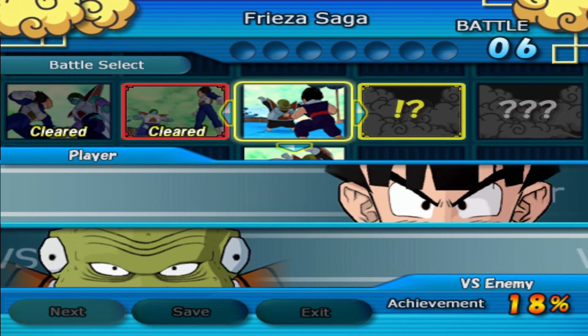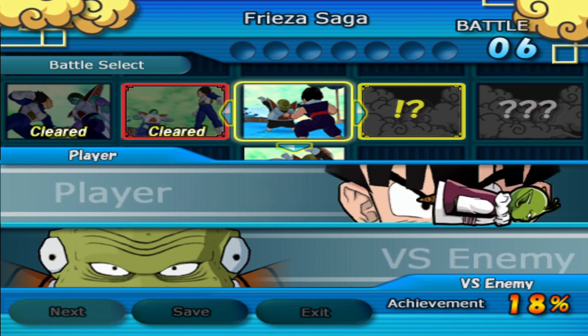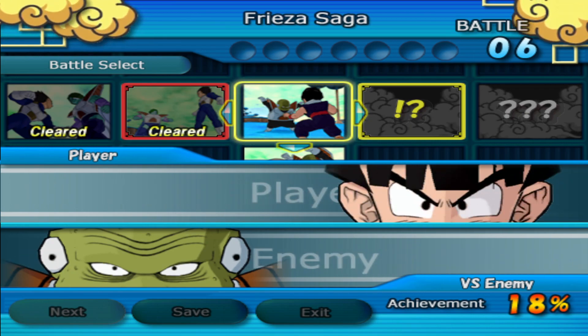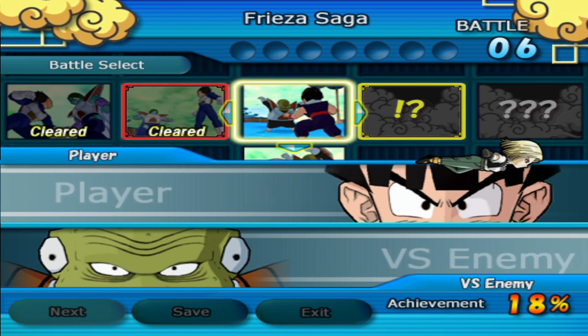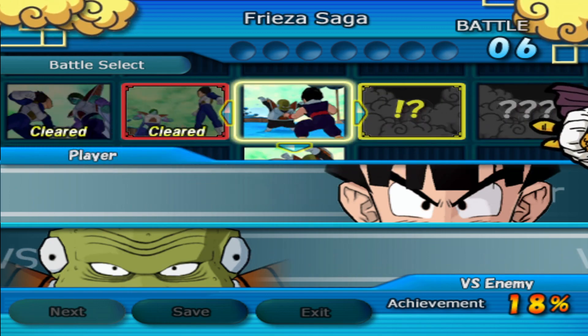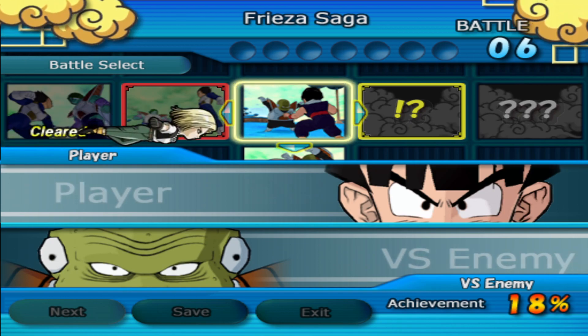Hello there everyone, Shibby here. Hope everyone out there is doing well. Today I'm back once again with my playthrough of the first Dragon Ball Z Budokai Tenkaichi game. In the last video we got through the Vegeta fights with Zarbon and Dodoria, and now we're actually going to get into fighting the Ginyu Force. We'll see how this goes and see how much longer we got to the Frieza Saga. That's enough of me rambling — let's get into some gameplay.